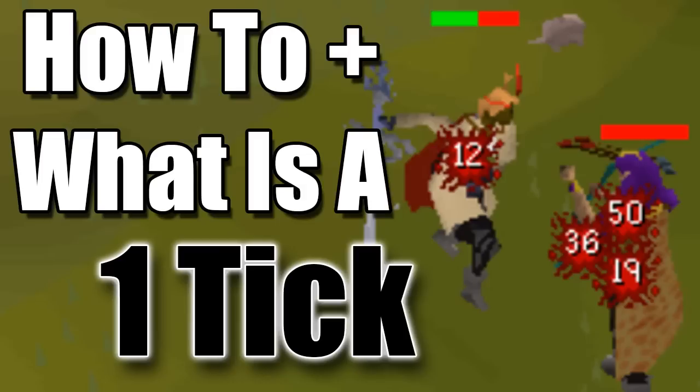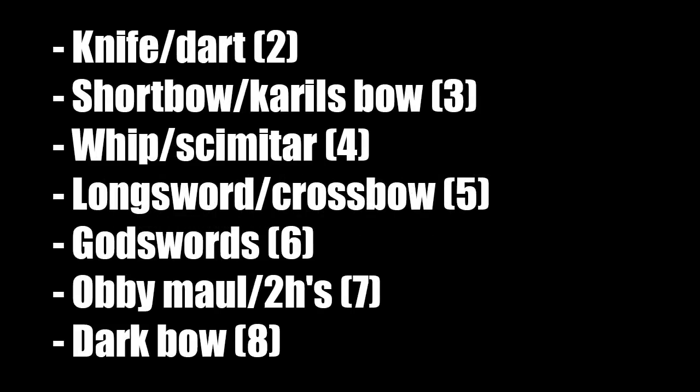Firstly, the basic answer everyone gives: one game tick is 0.6 seconds. You can think of the game being split up into little game ticks - imagine your game is like a flipbook where each page is 0.6 seconds long. The numbers after each weapon are the amount of game ticks it takes for that weapon to attack: a knife or dart takes two game ticks, a short bow or crystal bow takes three, a whip or dragon scimitar takes four, a longsword or crossbow takes five, a godsword six, obby maul or rune 2h is seven, and dart bows eight.